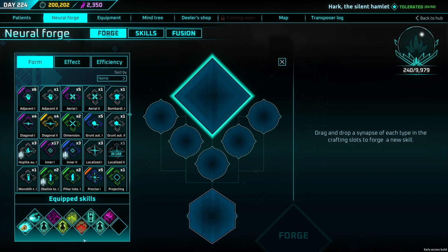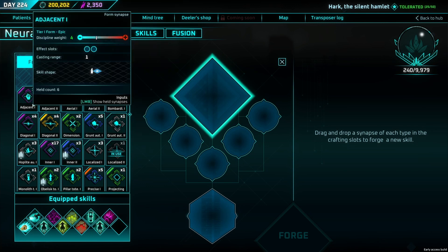I want to cover five areas in the forge: rarities and abilities across the board, AoE versus single target, discipline management, crafting freely, and testing in the simulator. Starting with rarities — if you look at an adjacency skill, I have a common, an uncommon, and an epic version. They all have the same discipline weight.